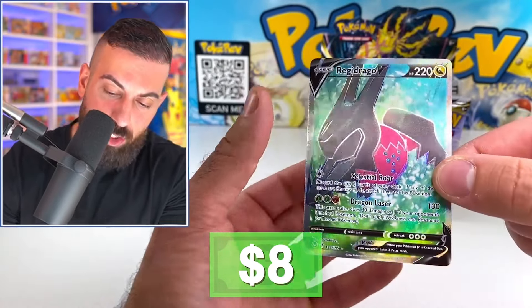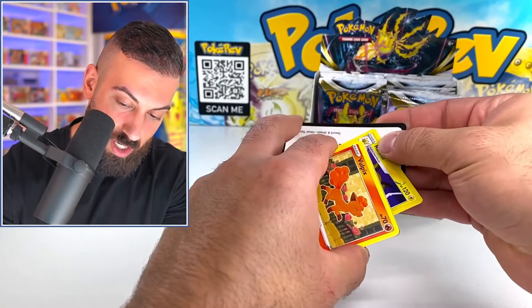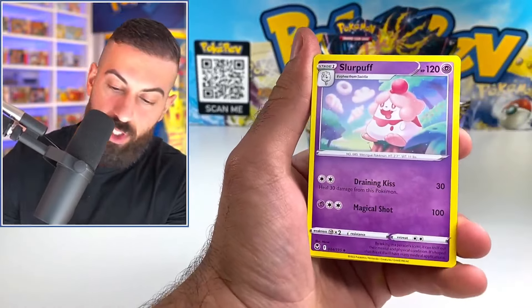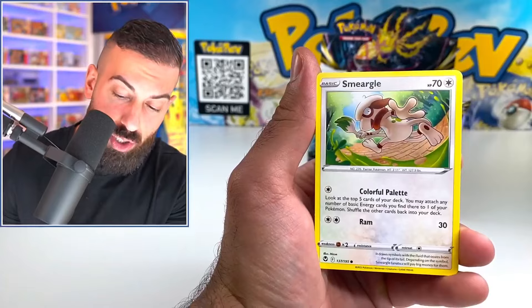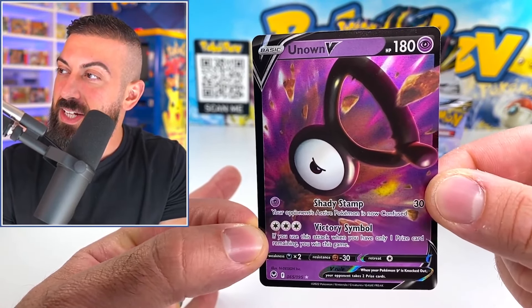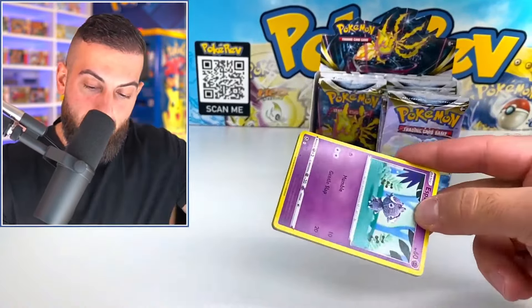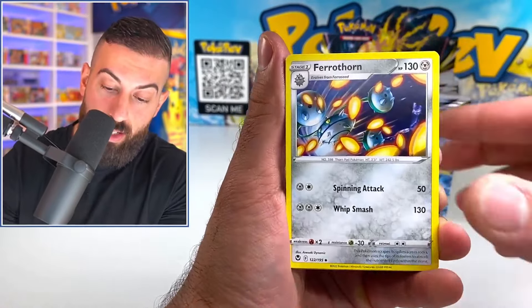Stungfisk, Terrakion, and a Regidrago full art V — not bad! Regular full art, I'll take that. We had two regular full arts so far — the Serena, the Regidrago, a bunch of Vs. We got a lot of different stuff already. We got a rainbow, but I need to see if we can get that Unknown to put in our binder. Altaria — it's the Unknown! It's haunting us. The Unknown is just trying to toy with us right now. But yeah, if we pull it, I'm literally gonna pull the binder back out and fill in that last card.